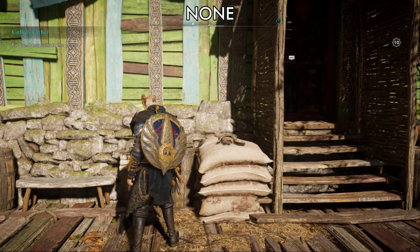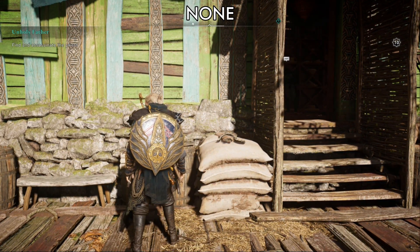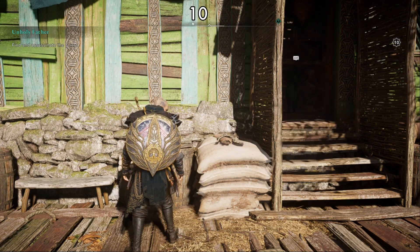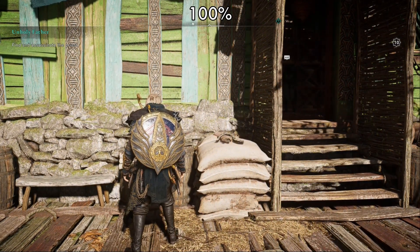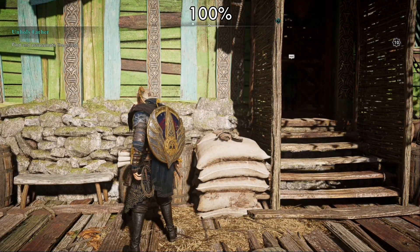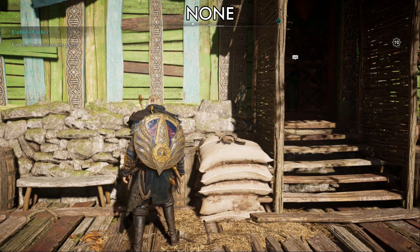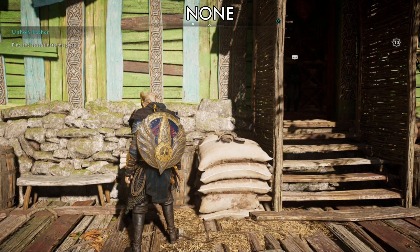Moving over to a building scene, closer to the rock — here's no filter at all. Now switching to 100%, and it really brings out the detail in the hay on the bottom, the wood, and the rock in front of us. Going back to none, it gets a good bit blurrier. It's a very soft game anyway, especially on GeForce Now.